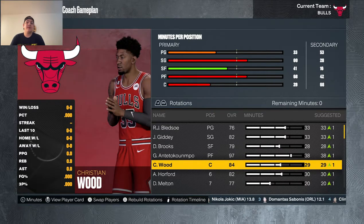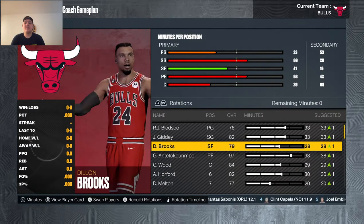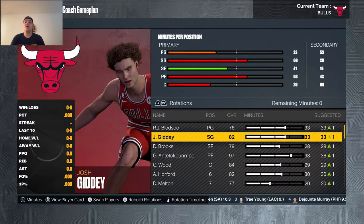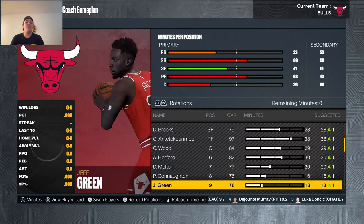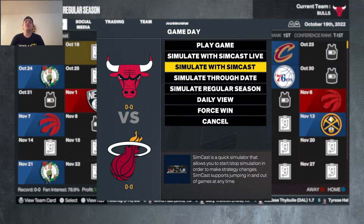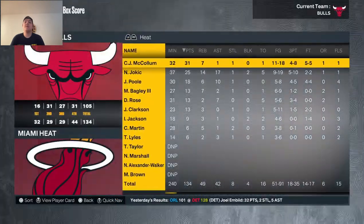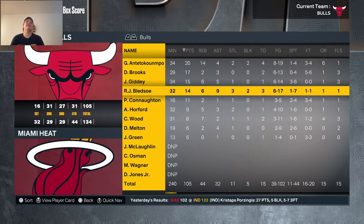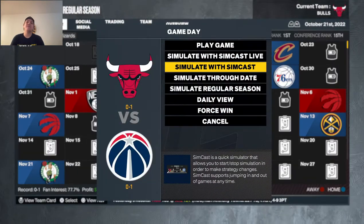Christian Wood is the second-best player on this team, then Josh Giddey and RJ Bledsoe. The team has some defensive holes with Christian Wood and Josh Giddey, but Dylan Brooks, Giannis, RJ Bledsoe, Al Horford, and Anthony Melton are all pretty solid defenders. In his first career game against the Miami Heat, RJ Bledsoe had 14 points, 6 rebounds, 9 assists, and 2 blocks — though only 1-for-7 from three.